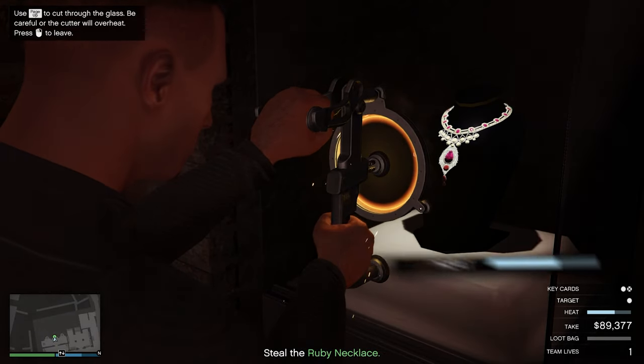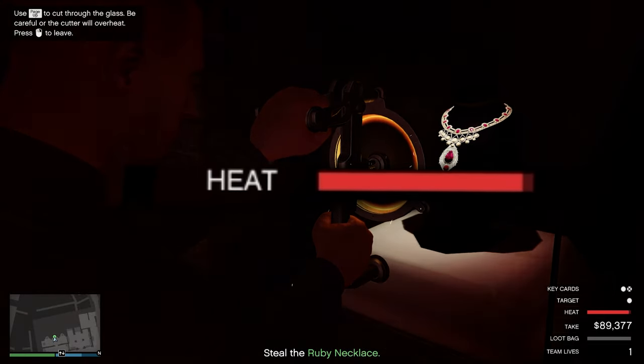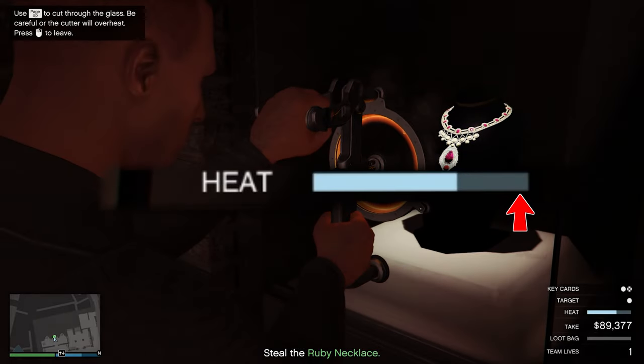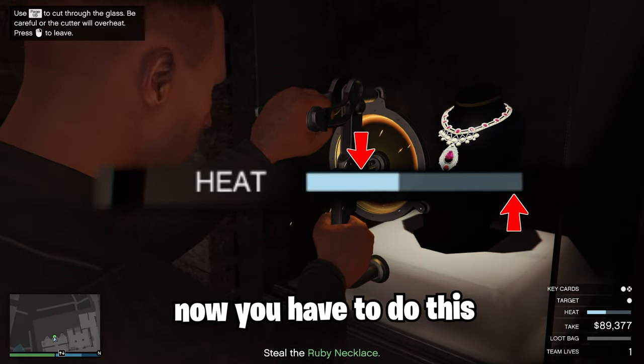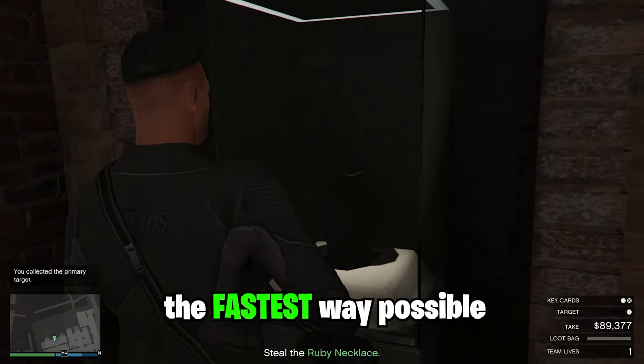If you have any other primary target like the ruby necklace where it is inside the glass, do the following. When you're overheating the glass you want to overheat it right around the end right over here, and then leave it until it's right at the beginning around this place. You have to do this a total of three times and you will cut the glass the fastest way possible.